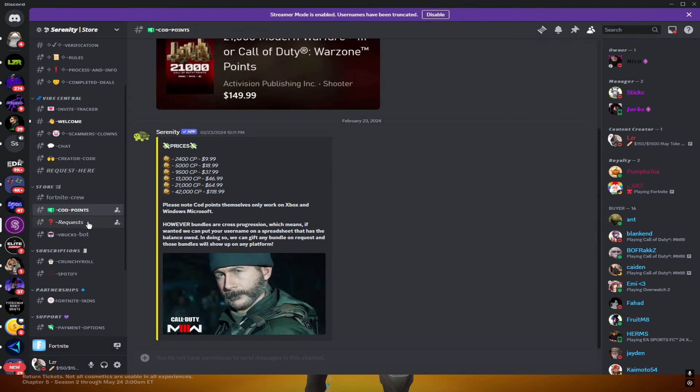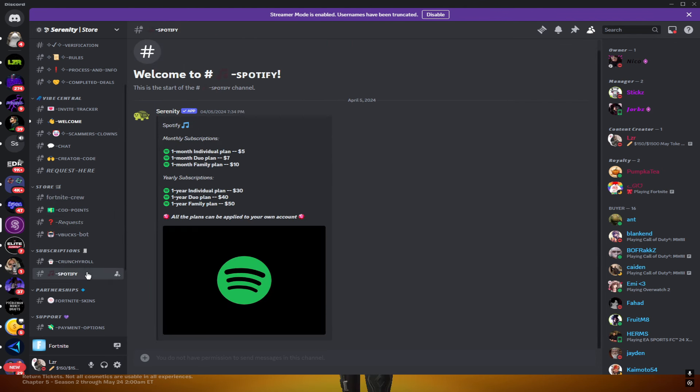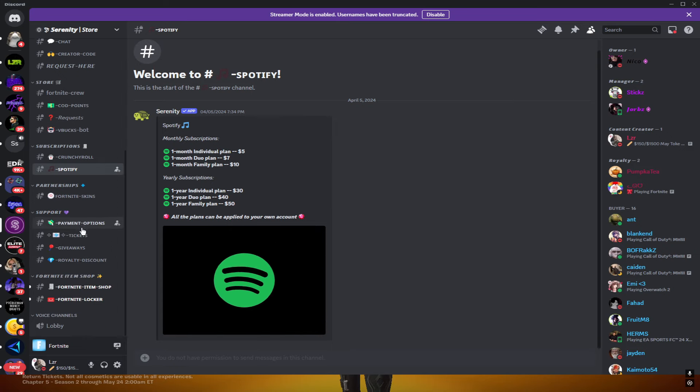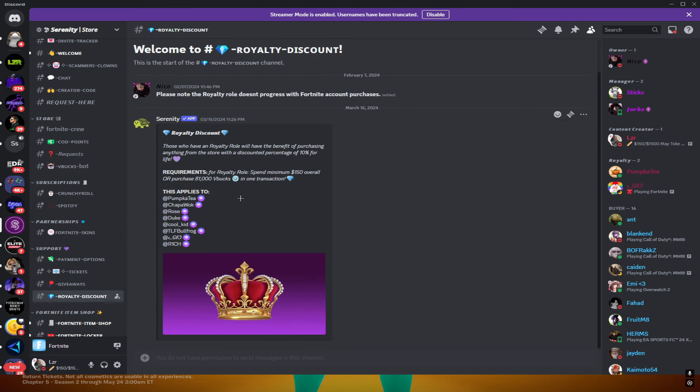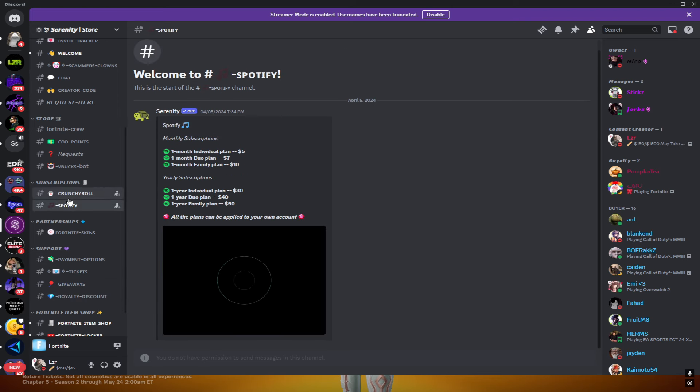Not only can you get Fortnite Crew, but you can also get COD points, Crunchyroll discounts, Spotify discounts, and a few other things as well. They have giveaways they do quite frequently. They also have a royalty discount — I'm not too sure exactly how that works, but there are quite a few things you can look into.